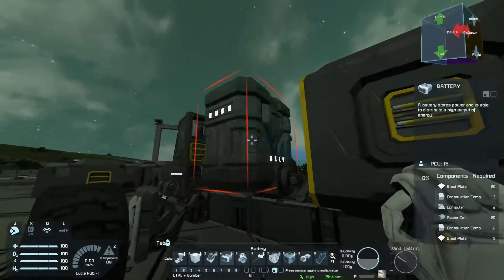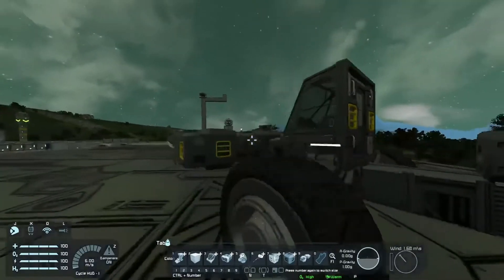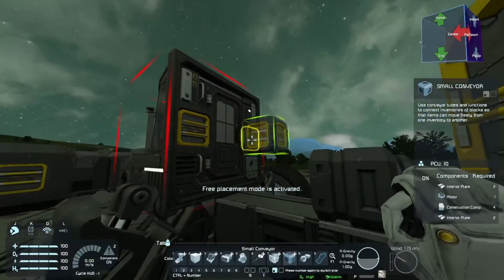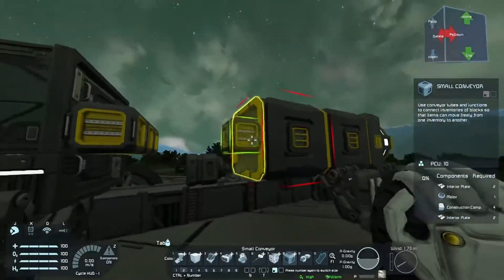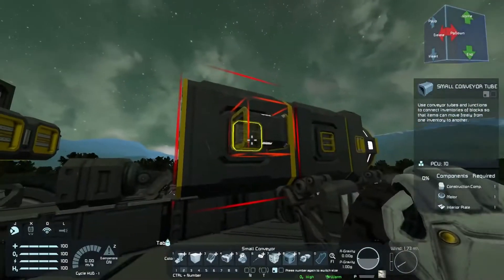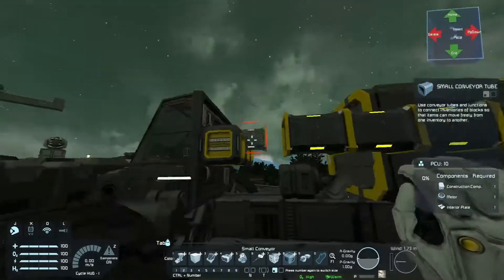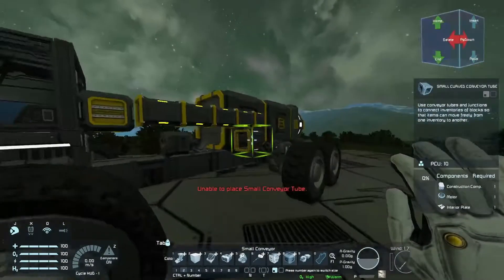As you can see on the back of our cockpit we also have two doors, and we are right now trying to connect them using small conveyors. Unfortunately the medium cargo container doesn't have a small door on the back — it has only two small doors on the sides — so we need to connect a small door into the small door using small conveyors.